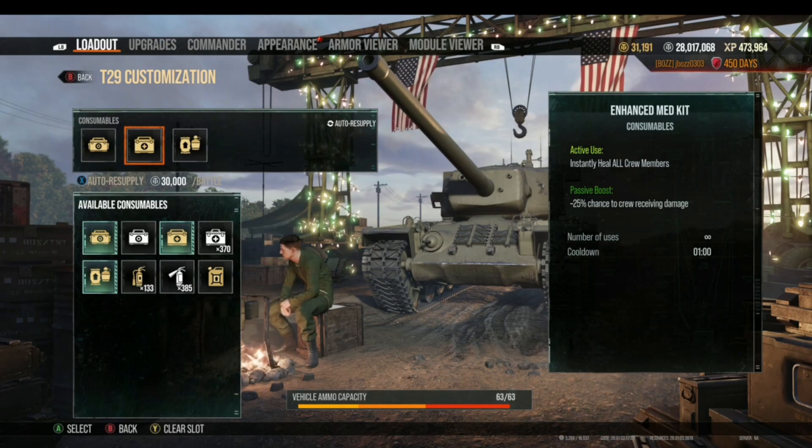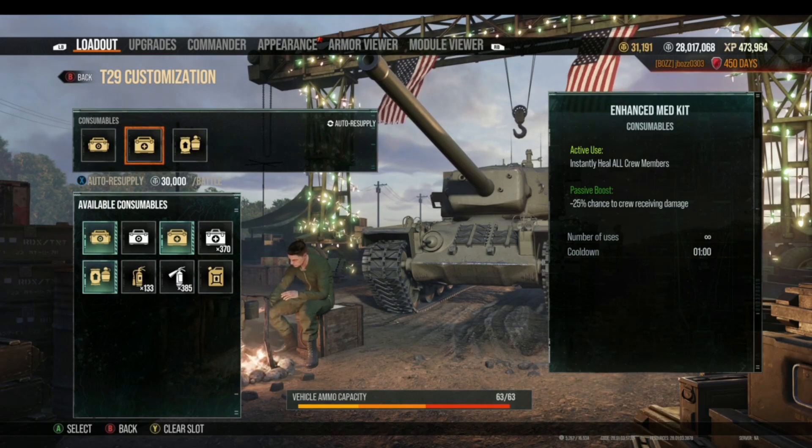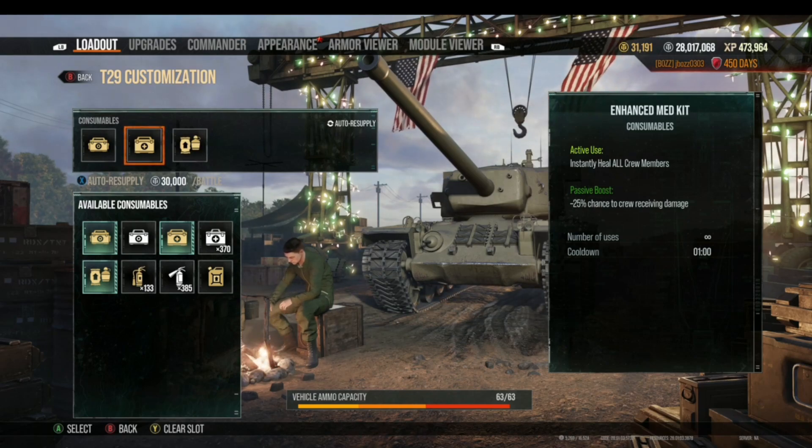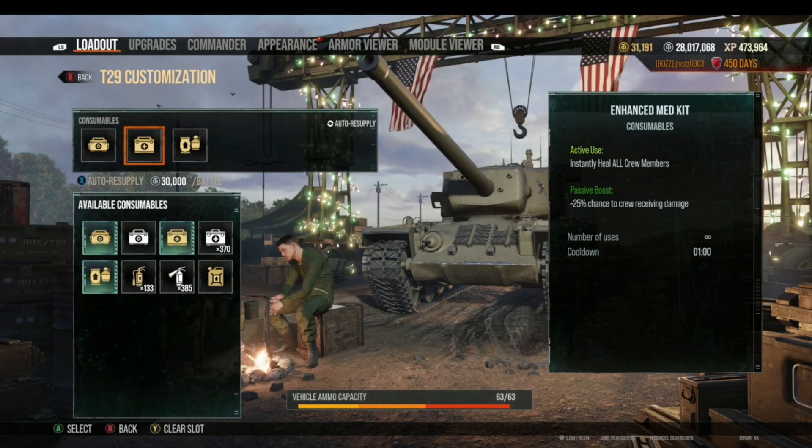You'll train yourself to know that your repair kit is usually the X button and hit it without thinking. You'll also recognize when you're playing a tank with an unusual setup. I take a moment before going into battle with a different consumable configuration to mentally note that my slots are arranged differently. In general, consistency means you use the right consumable at the right time and don't waste silver.